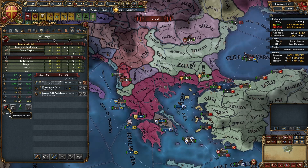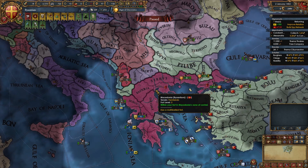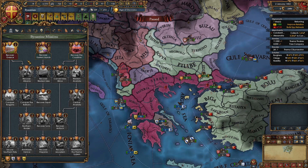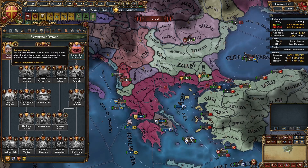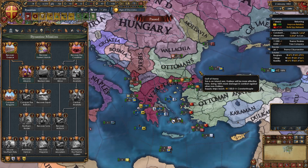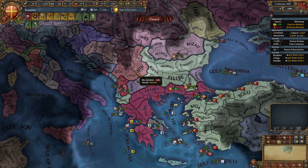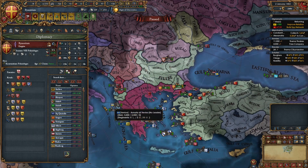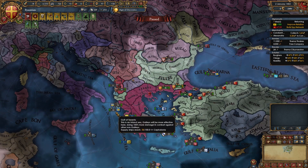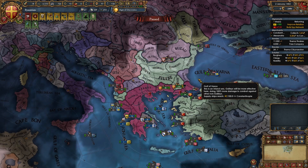Once this war is over, take the mission Recover Greece, which grants permanent claims on those areas. Now chill and figure out your next expansion opportunity — probably versus Serbia. If the Ottomans warn you after this war, don't worry. You won't be able to fight Serbia, but that's fine — if they warn us, we'll just fight them instead. At this point it's super easy to defeat the Ottomans. Focus on recovering your economy and finding your next conquest opportunity.